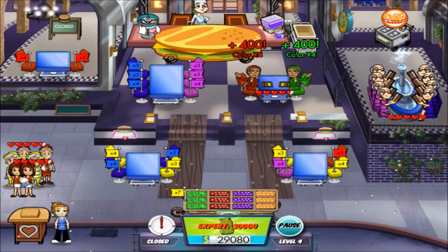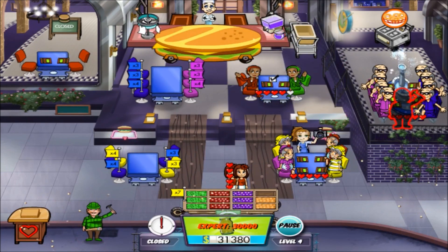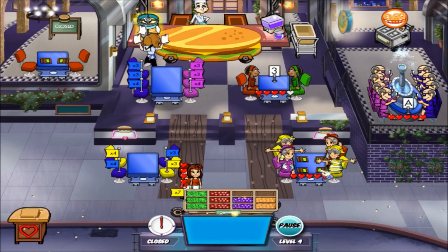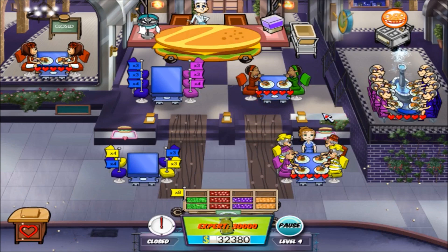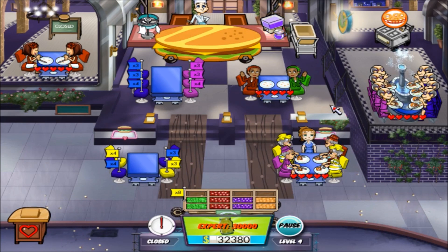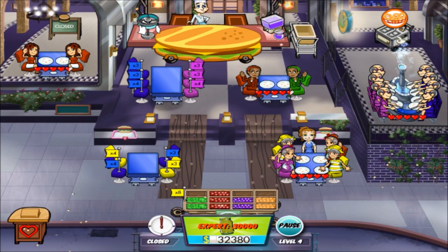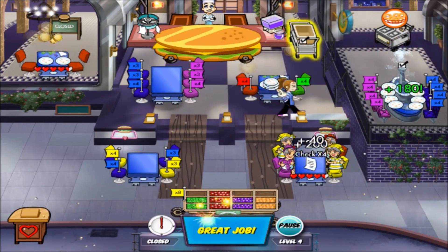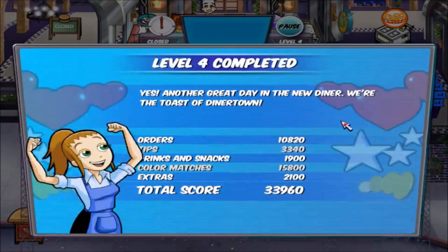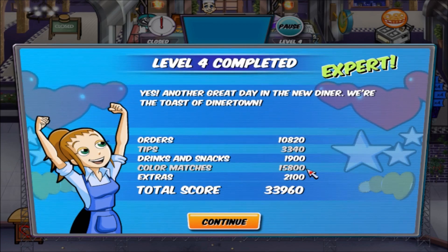Red and green, red and red, there we go. Expert burn reached — no worries. There you are Hal, get these orders in. Have a drink, table three, table A, table five. Everyone's at full hearts for now. Anyone want some sides to go? Nope — they do, okay. Take all the money and clean these tables. Level four complete! Yes, another great day in the new diner where they toasted Diner Town!